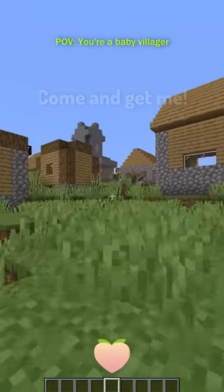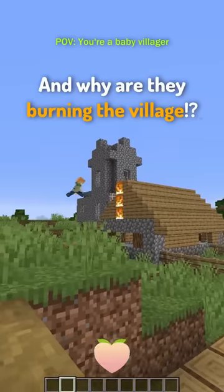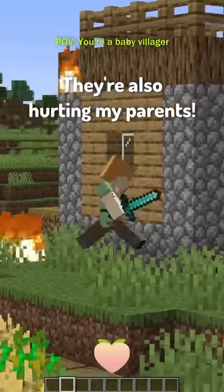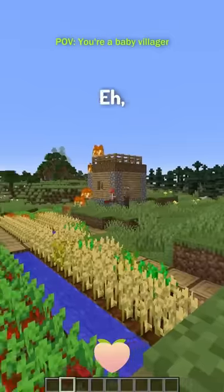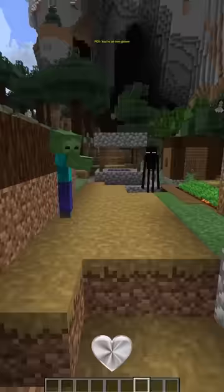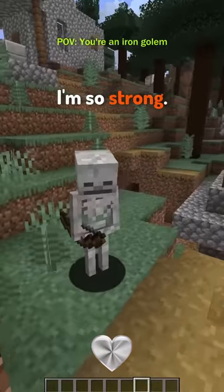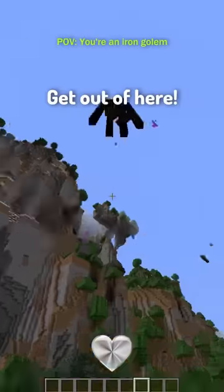Wait, chickens can't fly. Bruh. Here are some POVs of some village mobs in Minecraft. Baby Villager. You're it, John — come and get me! Hooray, this is so fun! Wait, who is that and why are they burning the village? They're also burning my parents. Eh, whatever — John, you're it again!